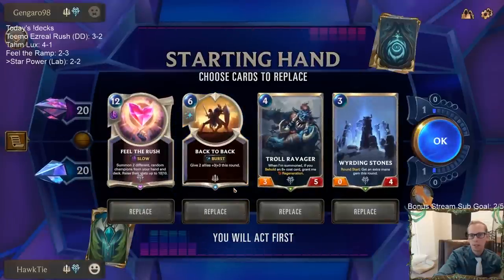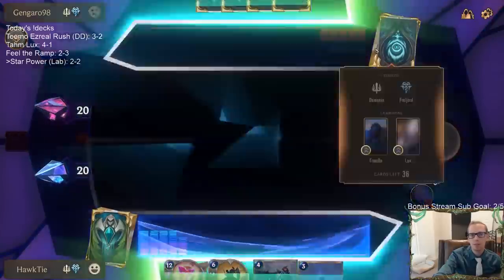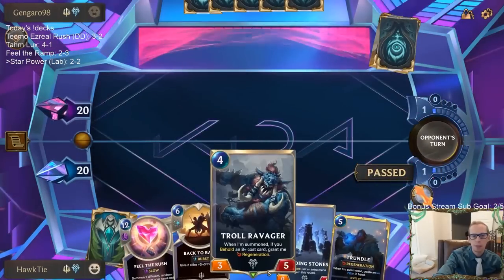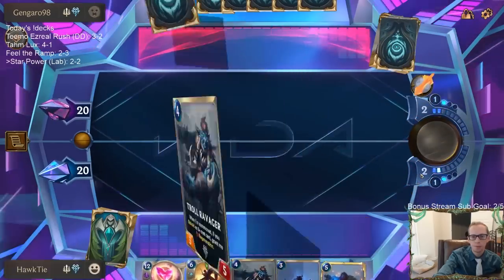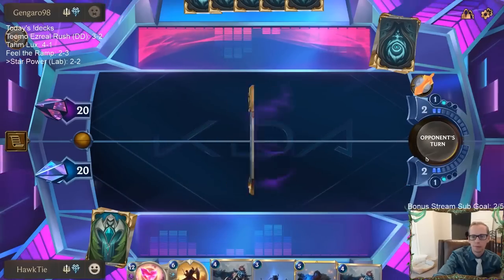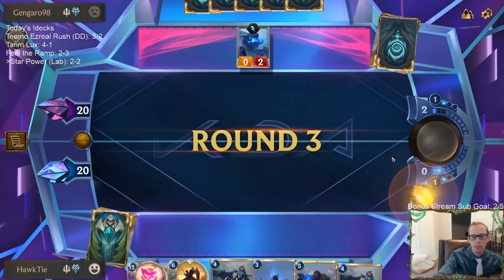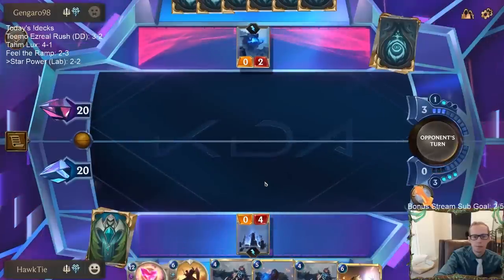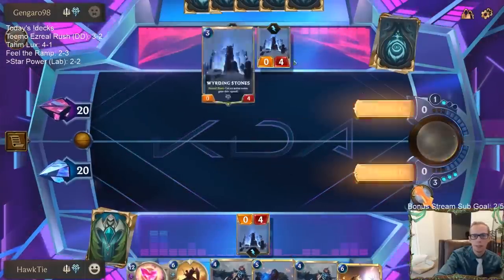We got our Feel the Rush and some ramp. Let's get rid of the Back to Back, got a blocker. We're facing the same matchup again — I should mulligan the Troll Ravager, we probably don't need that blocker. Need more ramp. We got double ramp!